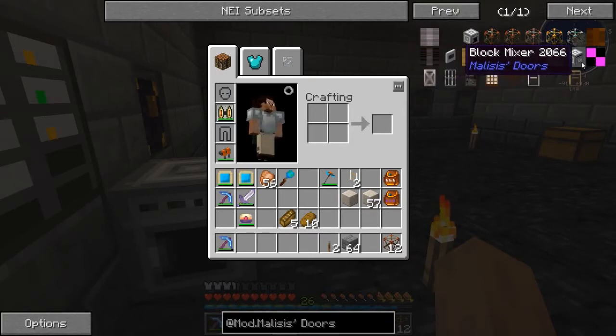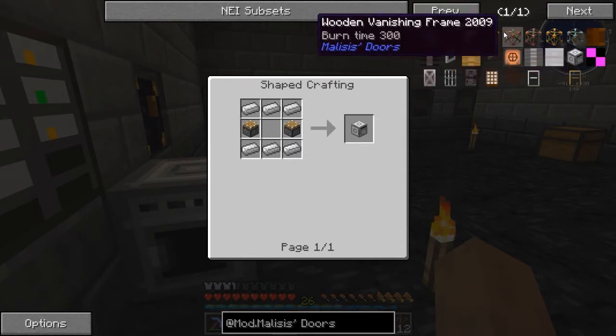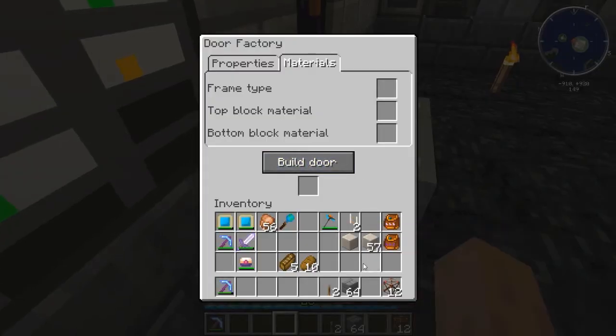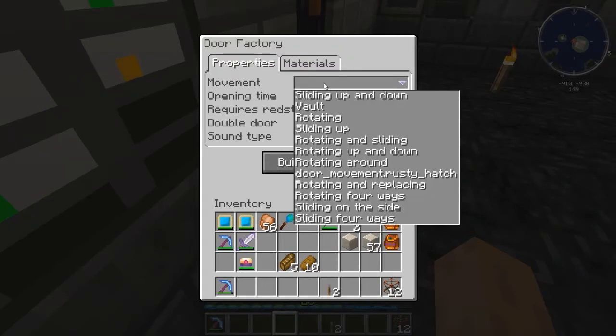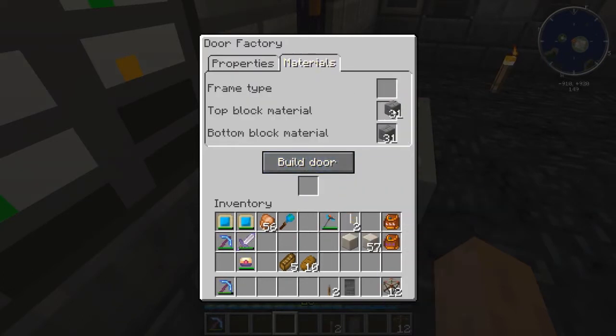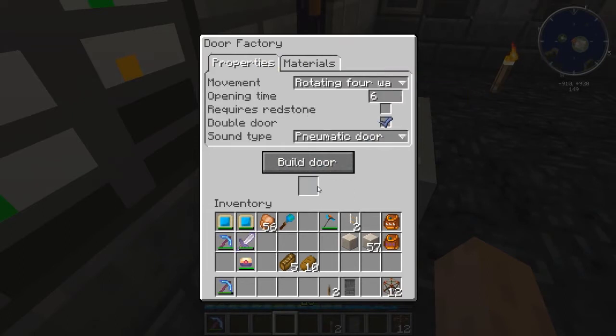What the heck is a production table? Oh, and the block mixer is also really neat. So we're going to come over here; we're going to set the frame type as stone brick, and then top and bottom as stone brick too. We're going to make a door that is a rotating four-ways double door, and we're going to build. We need to specify sound — let's go for pneumatic. Build. Materials. There we go. And these do stack because they are the same thing.